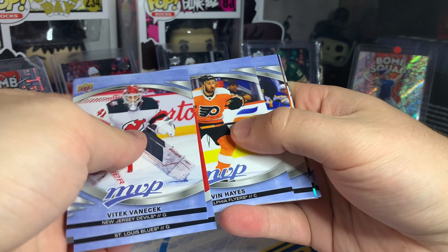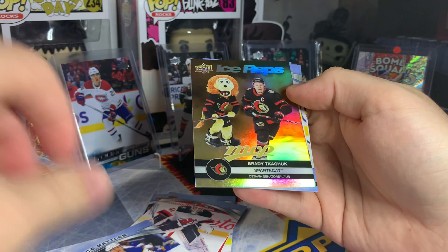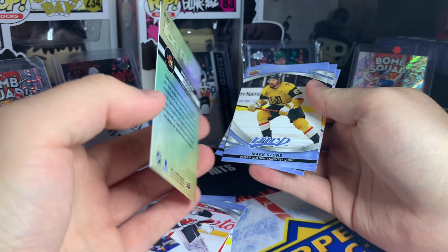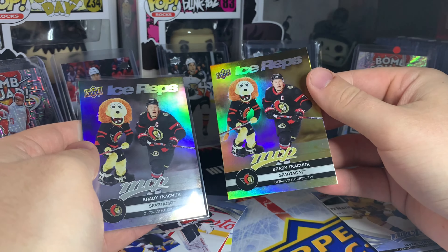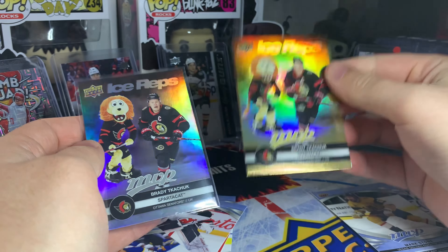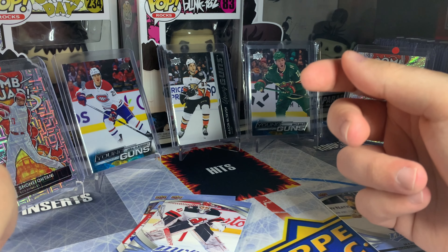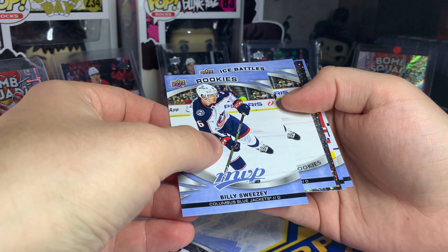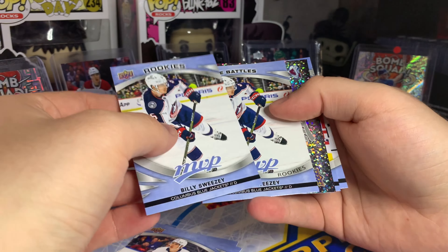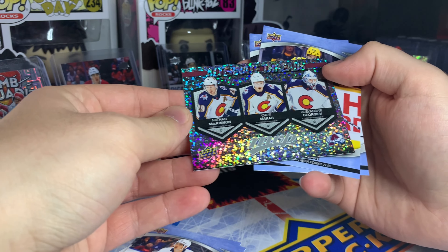Bertuzzi at 84 — that's fair, maybe 85. Next pack with Vaněček on the front — got a nice battles of Rasmus Dahlin. Another ice reps, but wait — this one's gold. I think this is a gold parallel of the exact same ice reps card we got earlier. The Spartacat and Ross Moser — I'd rate Moser around 89, a bit better than their 87. Got a rookie of Billy Sweezey, another ice battles rookies of Sweezey. Alternate threads of Colorado Avalanche: Nathan MacKinnon, Cale Makar, and Alexander Georgiev.